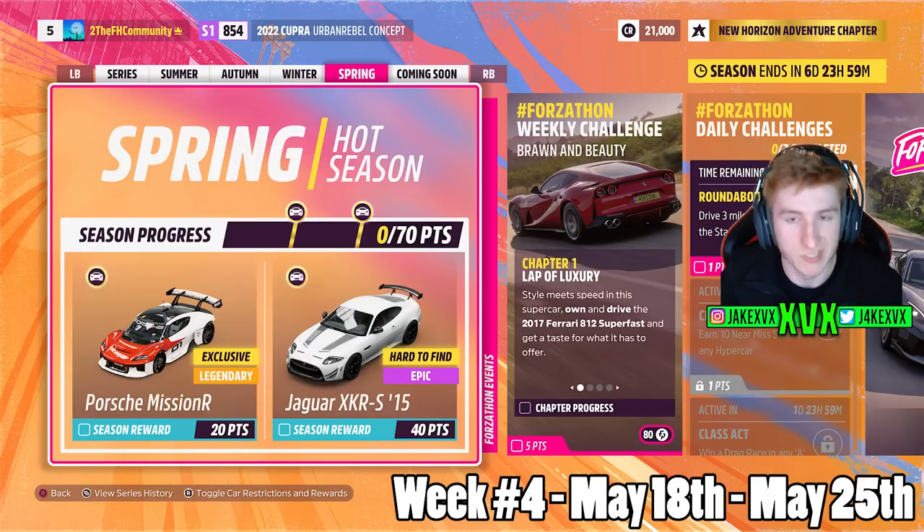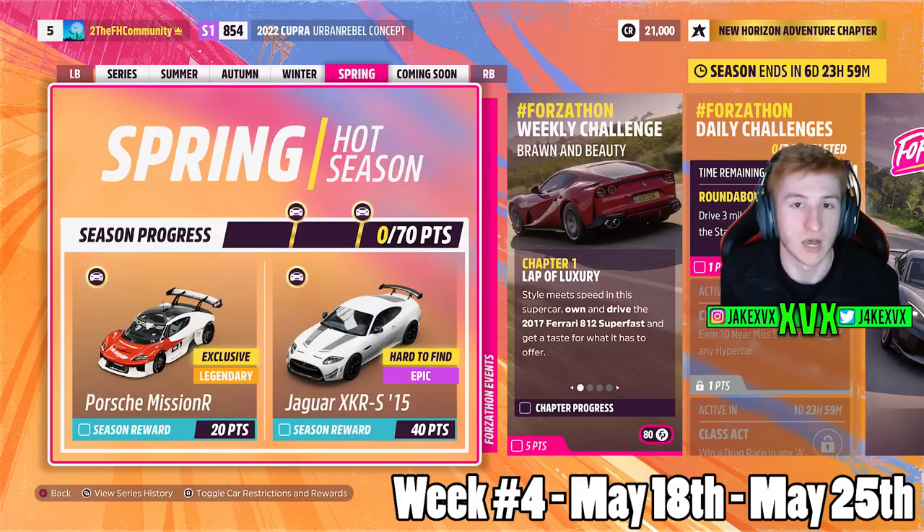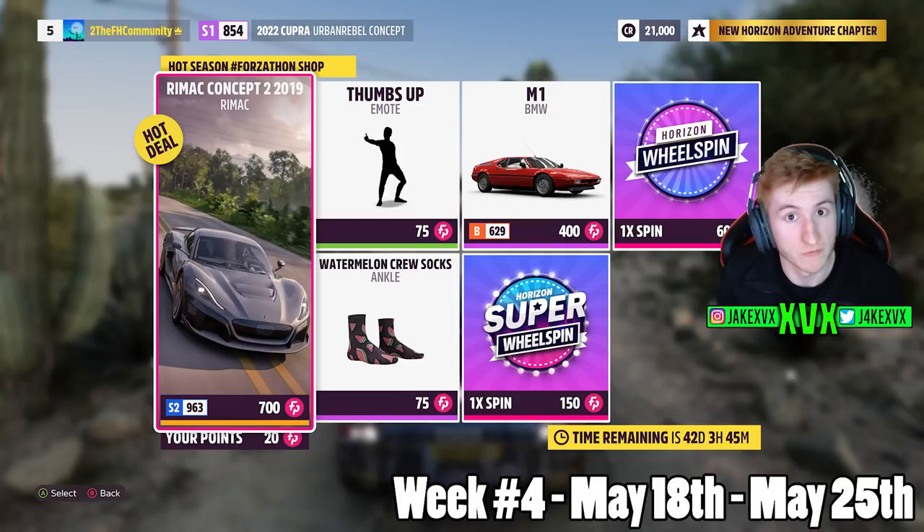The fourth week is Spring. For 20 points you can get the fourth and final new car of the month — the Porsche Mission R, which I hadn't even heard of until this update. For 40 points you can get the Jaguar XKR-S. The Forzathon shop for that fourth and final week has the Rimac Concept 2, the BMW M1, a Thumbs Up emote, and Watermelon Crew Socks.